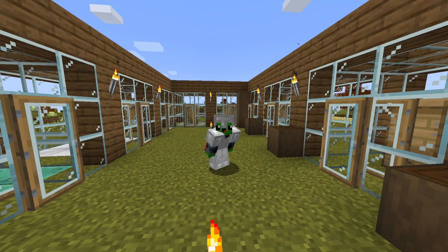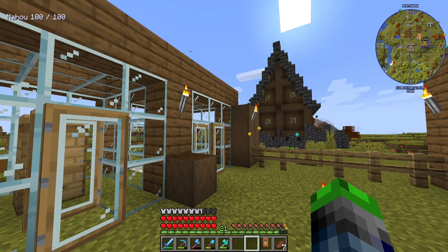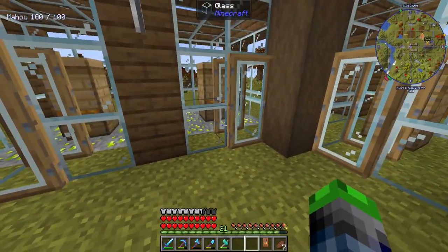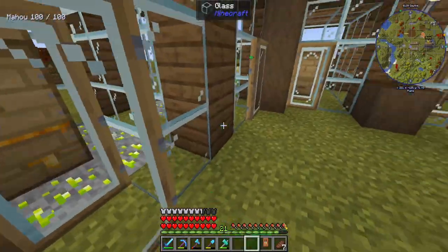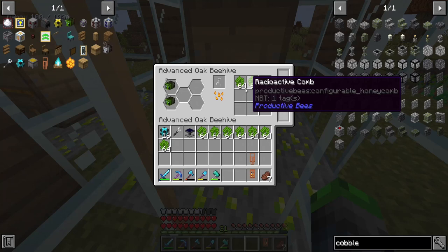Hey guys, welcome back to All The Mods 7 with your boy SuperTurtle. Last episode we set up this place with a bunch of bees. We have these productive bees here — we got some tin, copper, iron, even gold and the radioactive bees, which are basically uranium bees. We've got quite a bit here. I did a few of these guys off camera just because the process was pretty simple to get them.